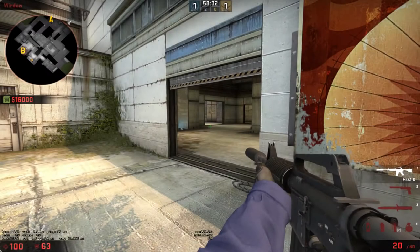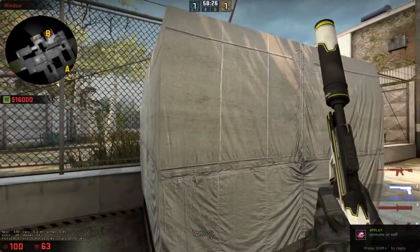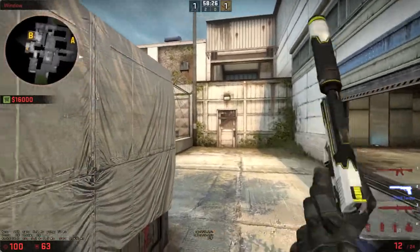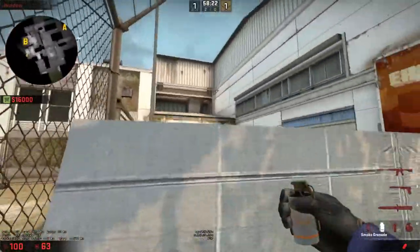What's going on guys, welcome back to another strategy on Cash. This time we're on the B site and we are going to do one basic smoke and two molotovs — that's basically the strat.